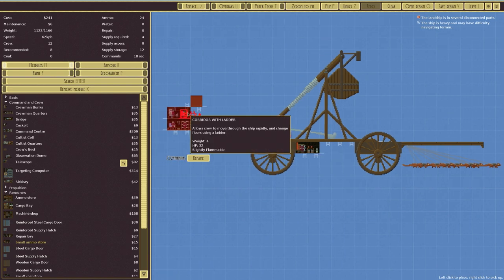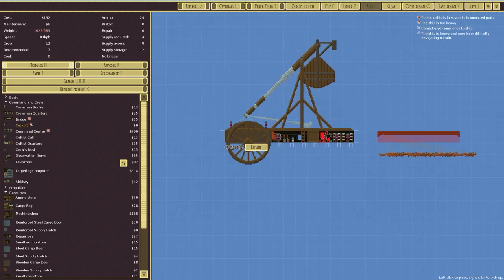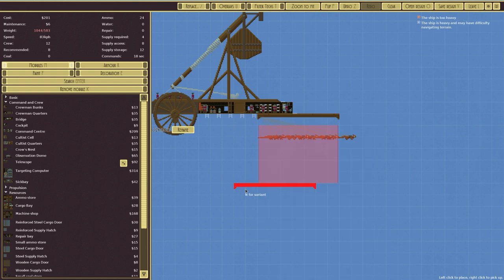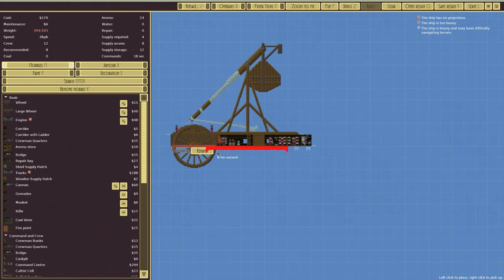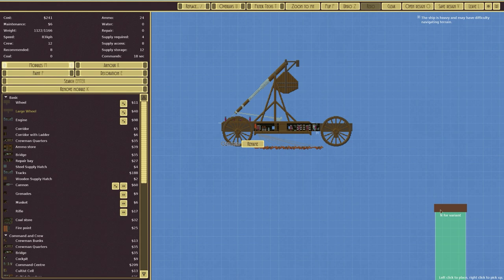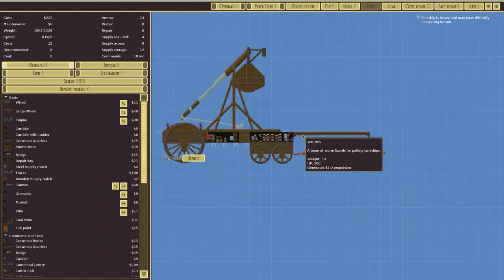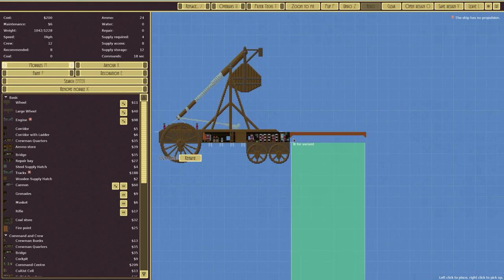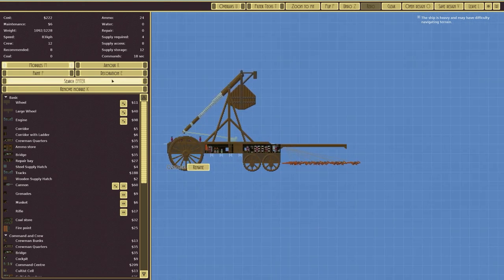So that goes in there, ammo store here, corridor with ladder, supply hatch, cockpit — and the trebuchet can go on the front. It's a bit too heavy so let's add another large wheel. I can put that there and then a large wheel in front of it. I like the design better with the trebuchet sticking out the front — 222 for this design.